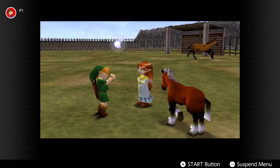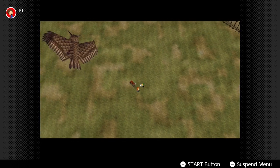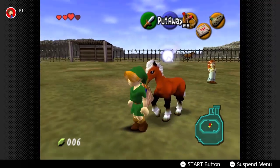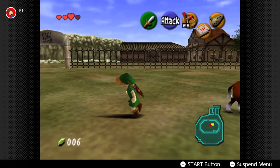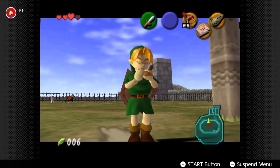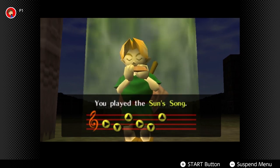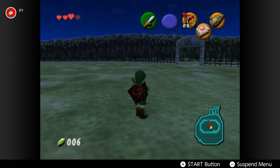So now we've got Epona's Song. In kid form for the first few hours of the game it's not really all that useful apart from getting milk from cows. But in the second half of the game when you get older and go into the future, you can call Epona's Song and summon her whenever you want, which makes everything a lot easier.